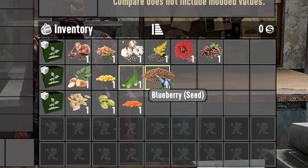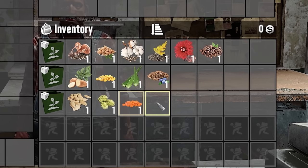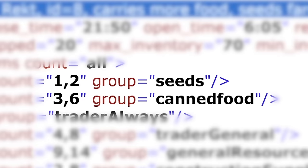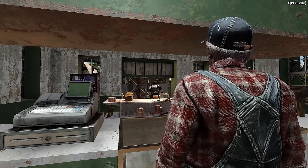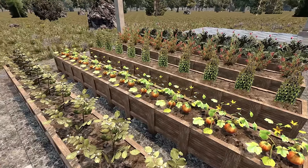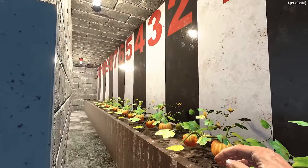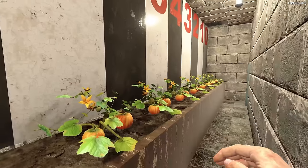Bundle 2 contains potato, corn, aloe, or blueberry seeds. Bundle 3 always contains pumpkin, hop, and supercorn seeds. You can allegedly buy seeds from the trader as well, with Trader Rekt giving the highest chance, but in extensive testing he usually doesn't have any. Seeds can be planted in a farm and harvested for two crops. All crops take a little less than two days to grow, and all crops are two blocks tall except corn which is three. If you put a roof over your garden, make sure it allows light inside — light can pass through glass and bars and can span a distance of seven blocks in each direction.